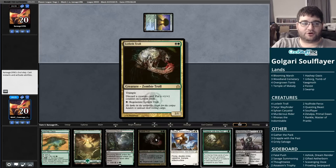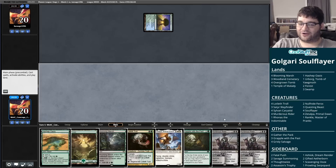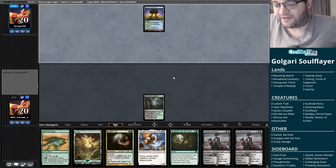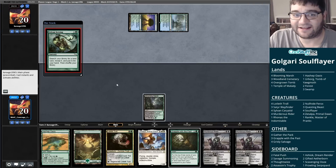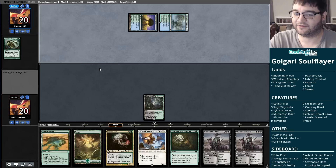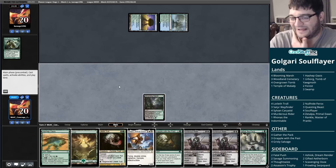We want Lotleth Troll to pitch the good cards out of our hand, Grapple to get back Soul Flayers from our graveyard, and Murderous Rider to play the value card that it is — we can use it as removal, gum up the board, it has lifelink, and it gives our Soul Flayers lifelink. It looks like our opponent is on the Lotus Field deck, so I can't imagine this is a great matchup for us, especially on the draw.